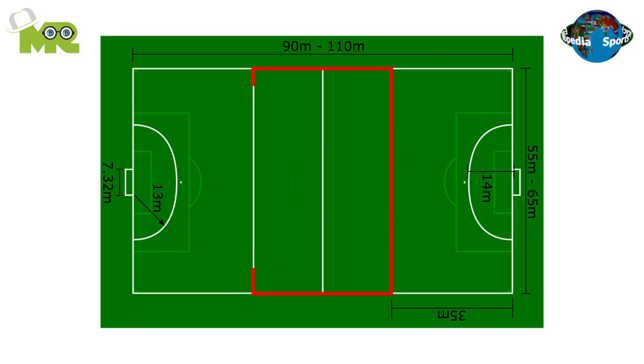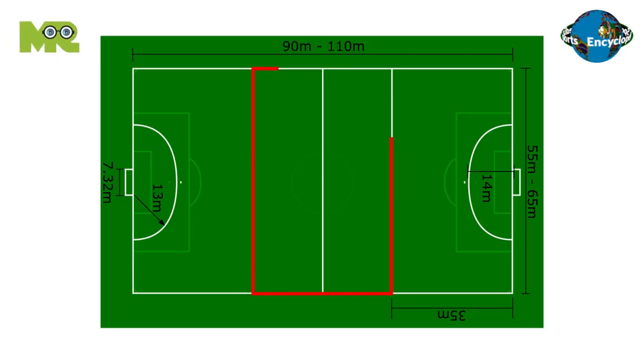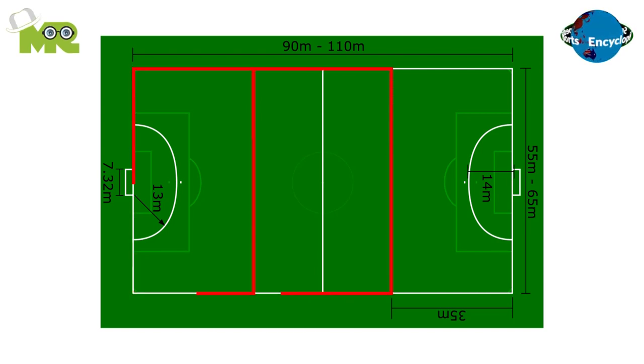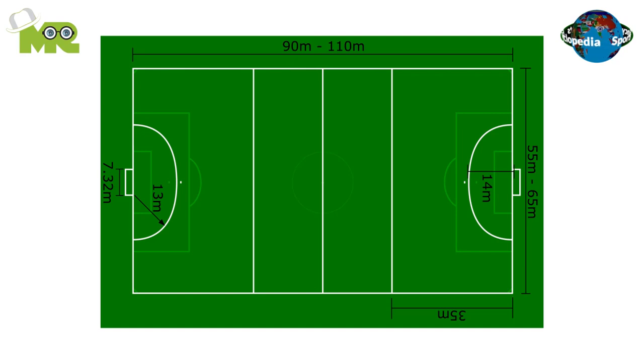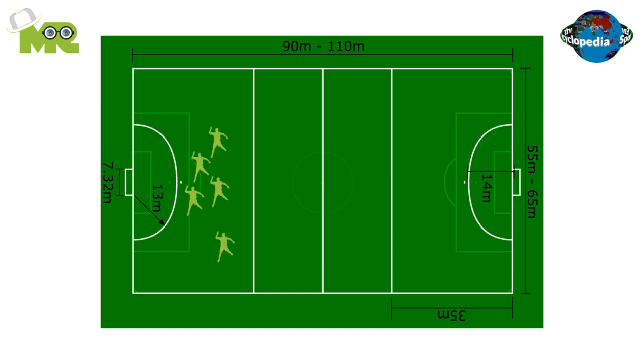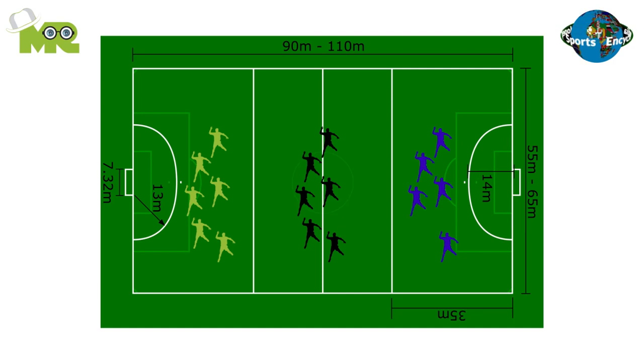The grass field has two parallel lines of 35 meters from the goal line, which divides the field into three sections. There are two field areas in the game, one on each end, with a goal as a semicircular line having a radius of 13 meters. In each section of the field, there are only six players allowed.